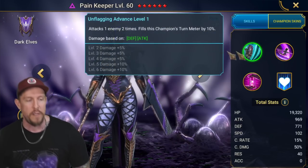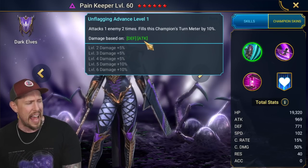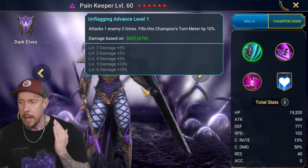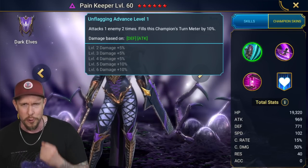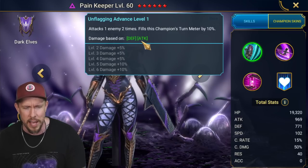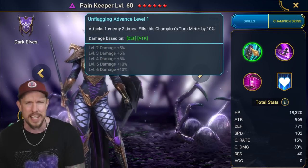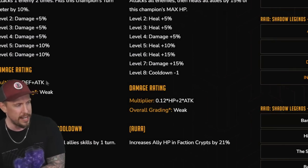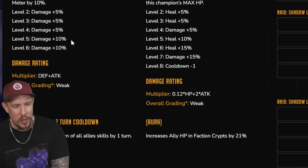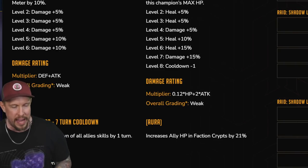Her A1 — unflagging — attacks one enemy two times and fills this champion's turn meter by 10. Awkwardly, this scales from defense and attack, which is the most messed-up thing about her entire kit. It really prevents her from being a more viable damage dealer. Plarium, if you're watching, fix her multipliers. Defense and attack on the A1, and then on the A2 it's HP and attack — from an HP champion. Just make everything HP-based. On the A1 there's a defense-plus-attack weak overall grading.